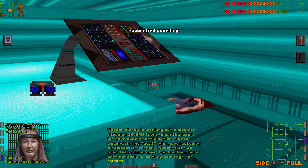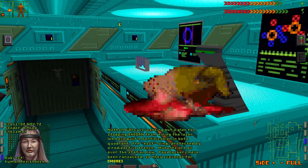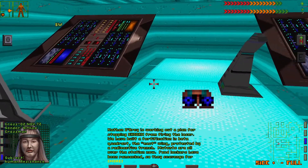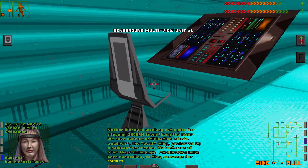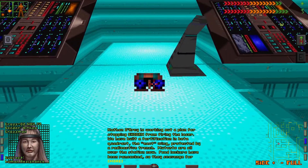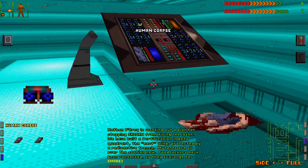Status report audio log: 'We're holed up in Beta Quadrant behind a radioactive trench. The mutants are scavenging for food in the corridors and nesting in Gamma. I sent a party to the West Wing for supplies maybe 12 hours ago. Nathan Darcy is thinking of ways to disable the mining laser. It looks like we might hold them off.' Sounds like hope — doesn't look like it though. Check the bodies for loot.